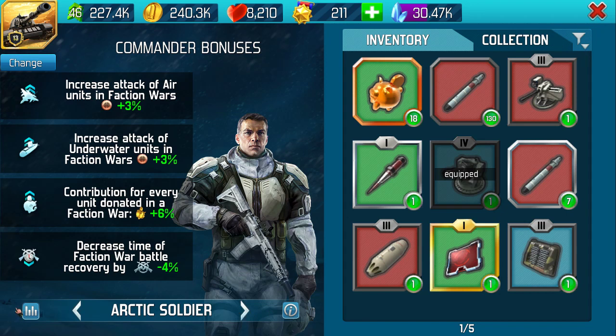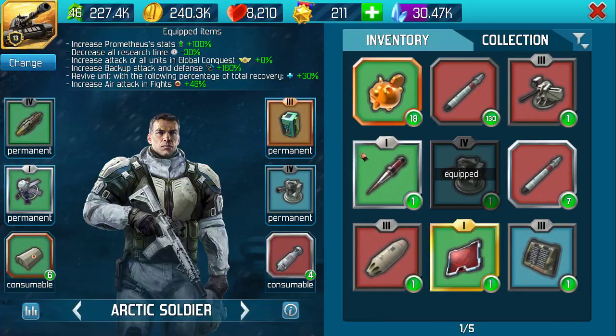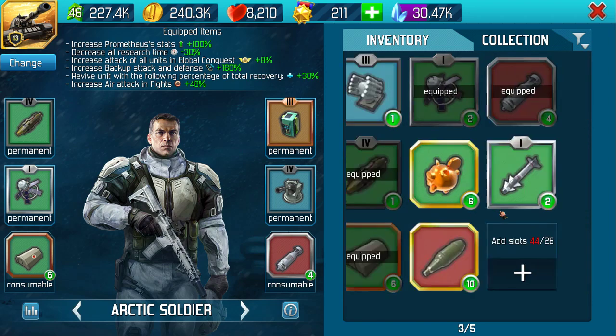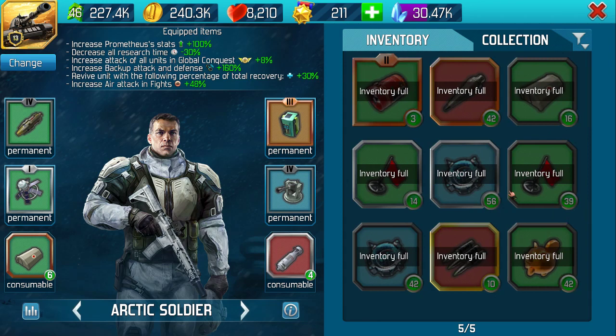We know that on either soldier, we are limited to the amount of items we can hold in our inventory. We are limited to 26 slots. Now the 44 means we've actually got 44 in our inventory and all of a sudden it's like - we've got control point flags.